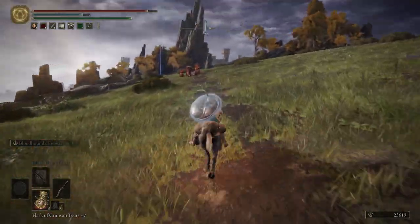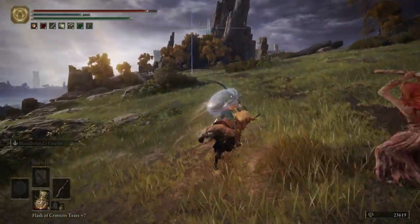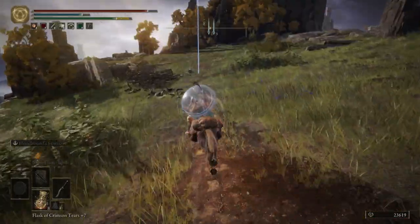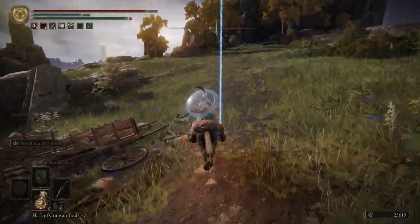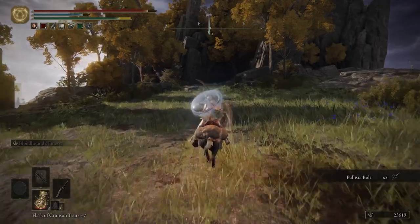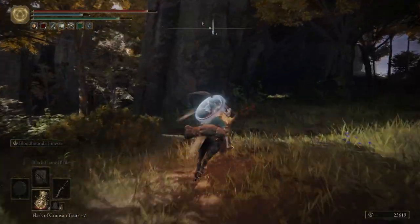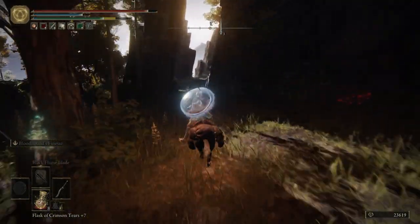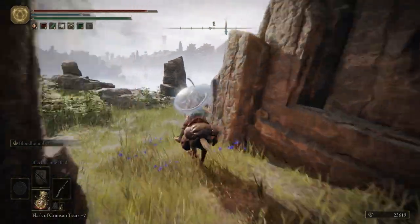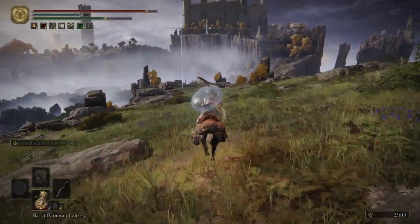Get ourselves some Dappled Cure Meat. Hop back on Torrent. If you want to kill these guys you can — I'm just going to ride right past them. Grab some Ballista Bolts. Be really careful — we're going to have those Vulgar guys, the weird Gnome-looking guys. Just ride right by them, pay them no mind.